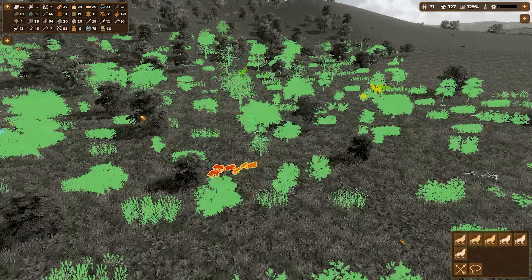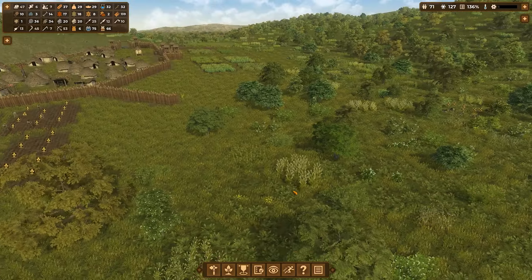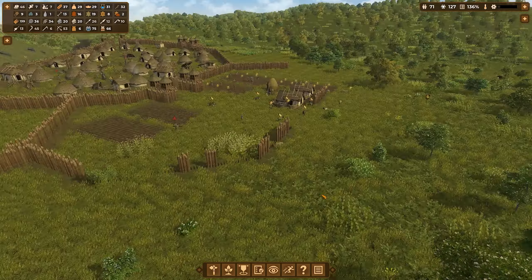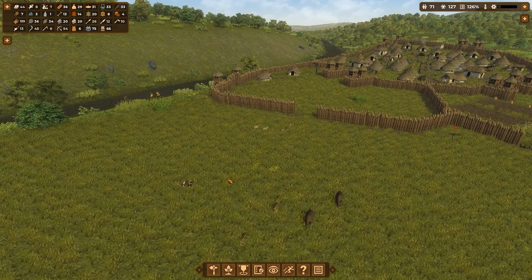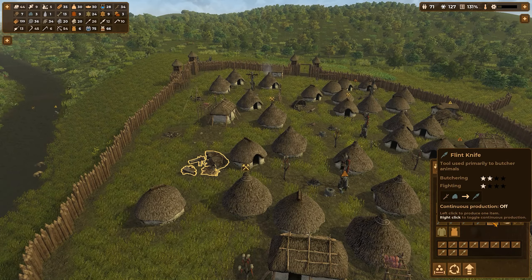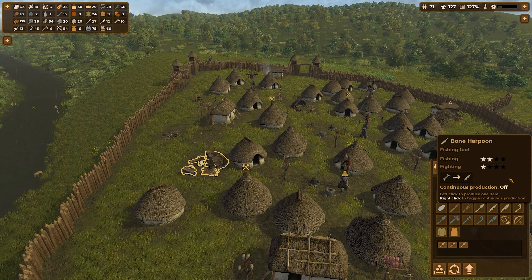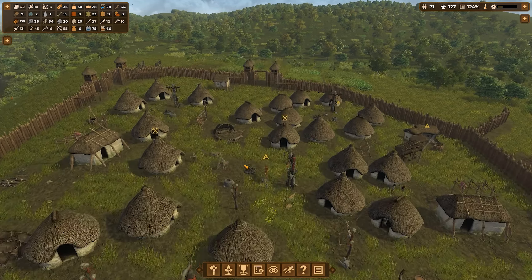Wolves are back though, so we have to go hunt those down again. Bloody hell. We've got a nice beautiful little wall coming up. We're low on knives — how many knives do we have? We've got 12 knives. I need to make some more bone knives. Let's go here and say make me bone knives — we've got 13 bones.